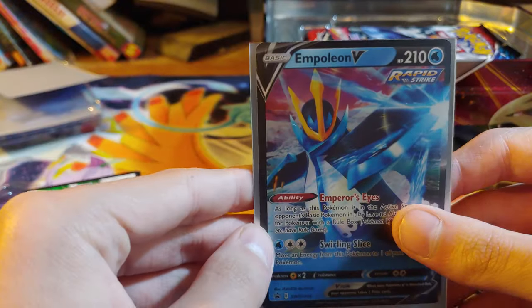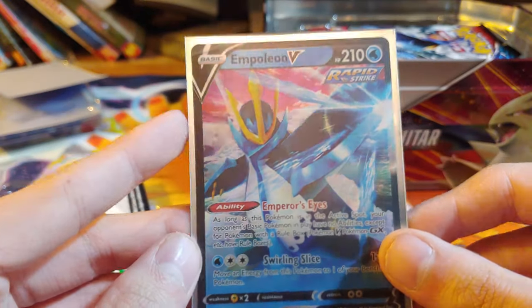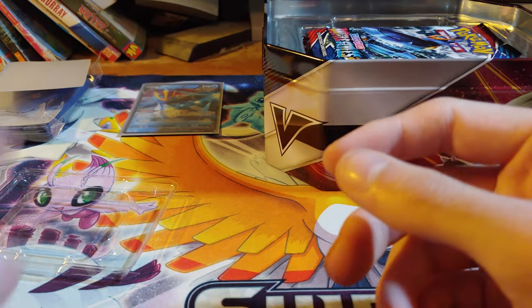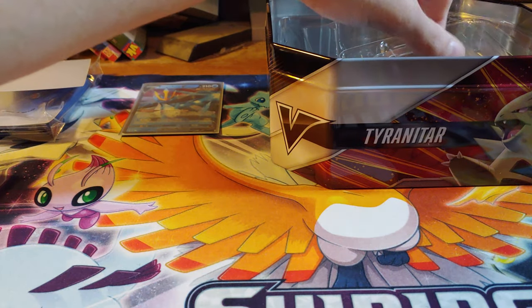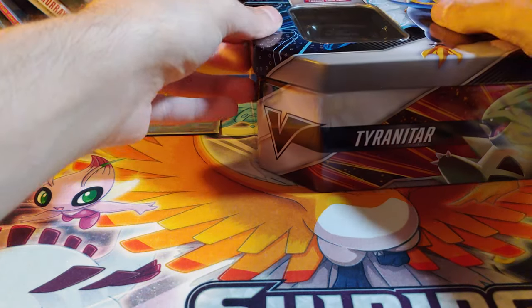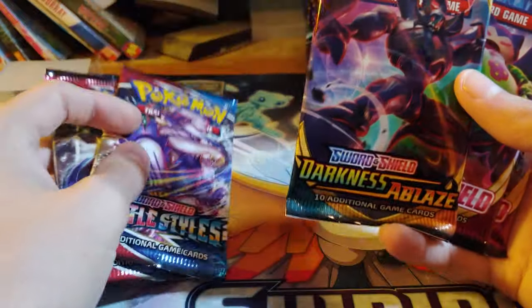Normally I wouldn't do it like that, but at this point I'm going to get a little annoyed with these sleeves. Here's the code card. Let's see what five packs it comes with. You get two packs of Battle Styles, Darkness of Blaze, and two Sword and Shield.